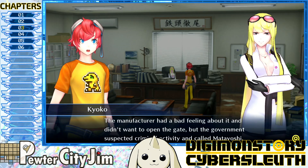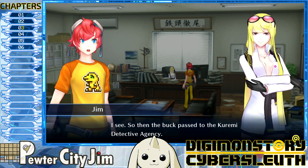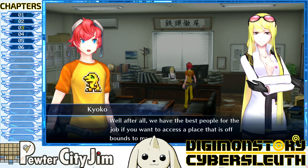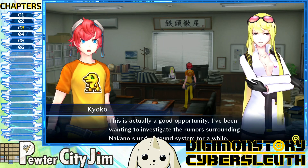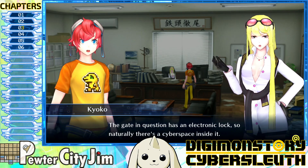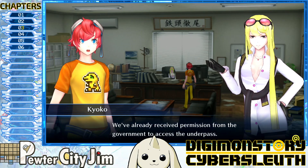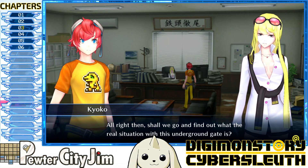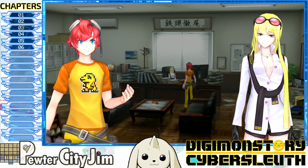The manufacturer had a bad feeling and didn't want to open the gate, but the government suspected criminal activity and called Marioshi, and then the buck passed to the Karimi Detective Agency. After all, we have the best people for the job. This is actually a good opportunity — I've been wanting to investigate the rumors surrounding Nakano's underground system. The gate has an electronic lock so there's a cyberspace inside it; you're the only one who can break in without destroying it. We've received permission from the government to access the underpass.